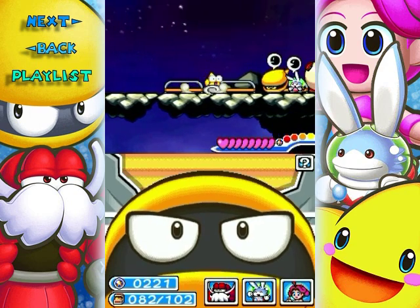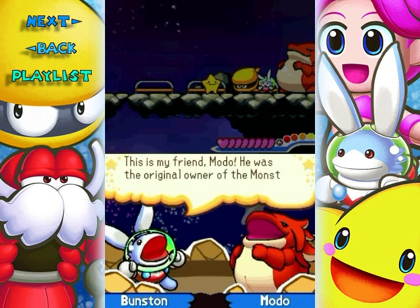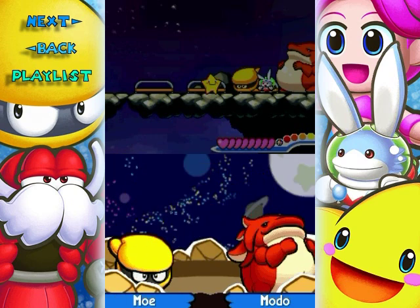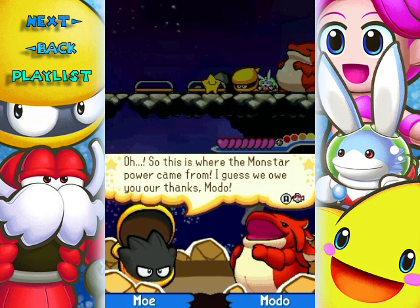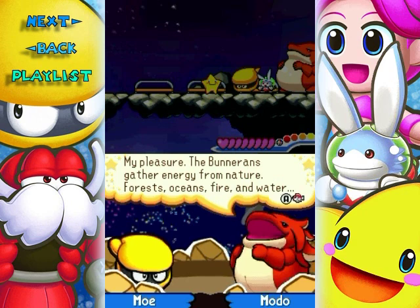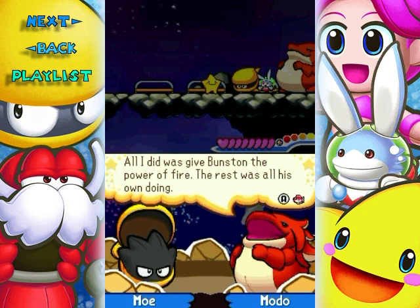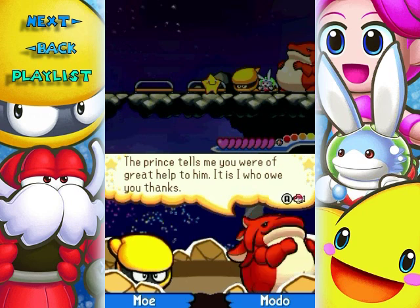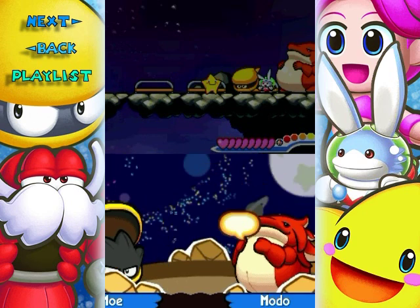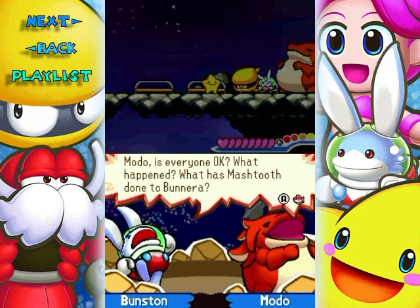There's Moto. He was the original owner of the monster stone given to Bunston — that explains a lot. The Bonerians gather energy from nature: forests, oceans, fire, and water. All Moto did was give Bunston the power of fire; the rest was all his own doing. The prince tells me you are of great help to him, so it is he who owes you thanks.